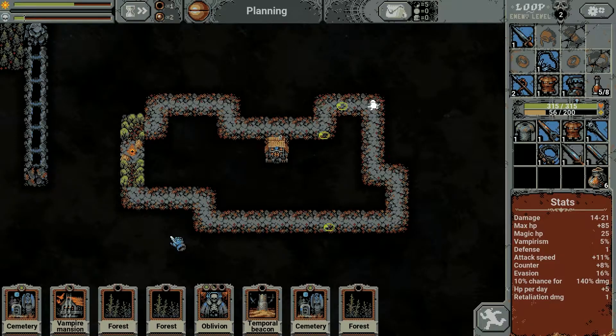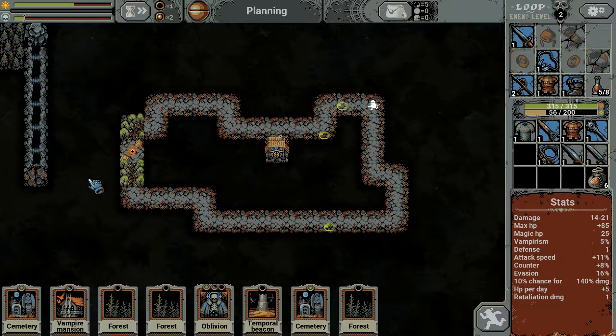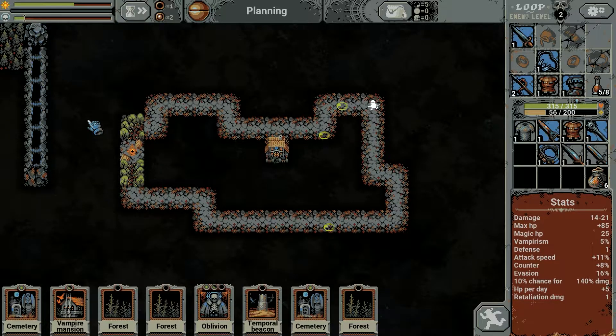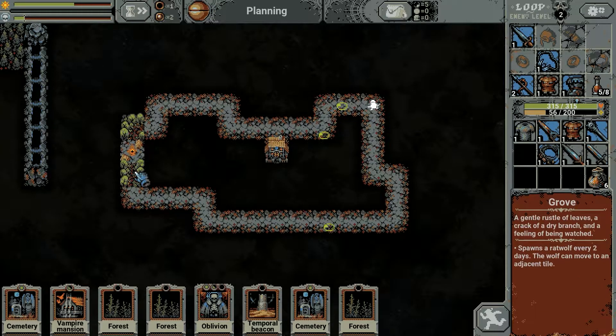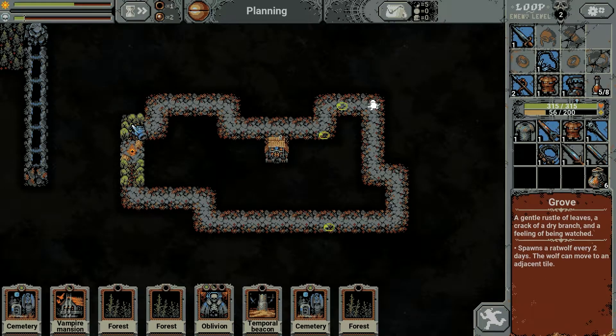Just want to talk about the spider cocoon cards. Bear in mind where you place them, because if you place them incorrectly the spiders can spawn on any adjacent tiles. You want to place it in an area where they can only spawn where you want them to - into the tiles that we want to have five or more enemies on. So I'll put one spider card here so it can only put an enemy onto this tile, and I'll put the other one up here so it can only go onto this tile. If you put it in a corner it can cover all three squares, reducing the chance of it appearing where you want.